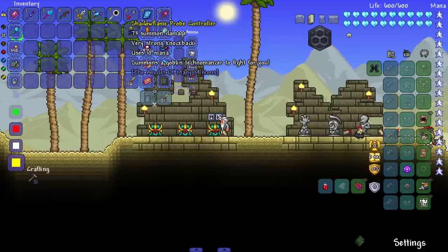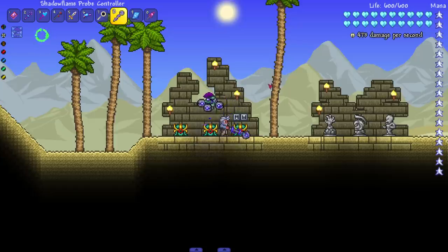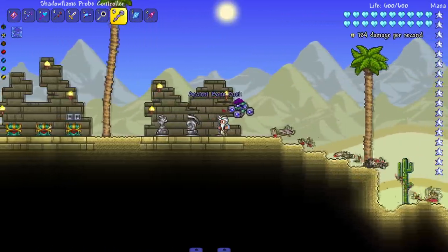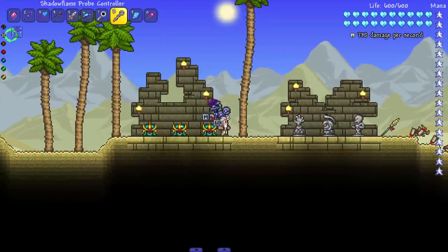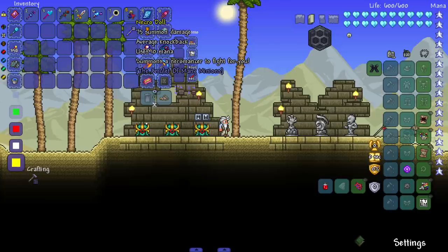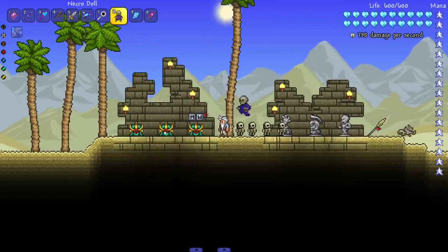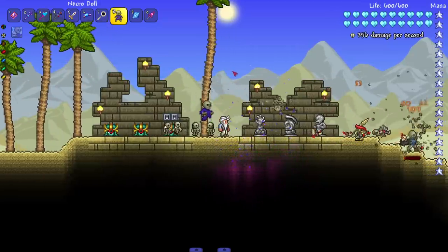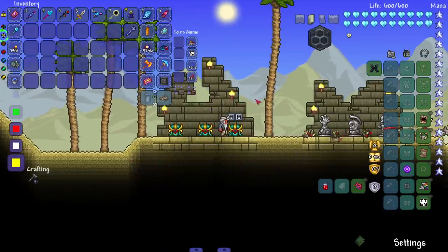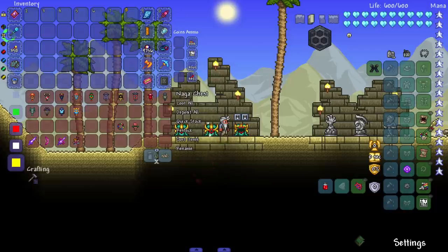The Shadow Flame Probe Controller summons a goblin technomancer - similar vibes to the goblin helicopter but with little orbs that shoot out as probes. Very cool. Last of the regular summons is the Necro Doll, which summons a necromancer. It drops off little baby skeletons, shoots projectiles, and then the little skeletons blow up. Holy hell - a lot of exploding. There have been all the regular weapons - I loved all of them.